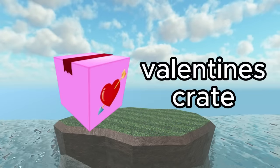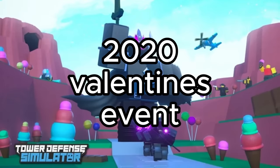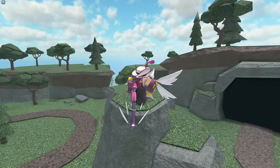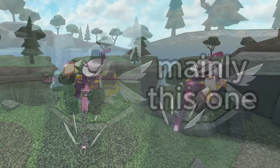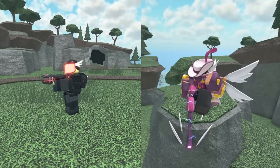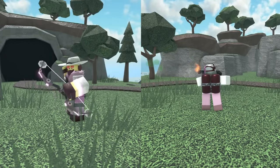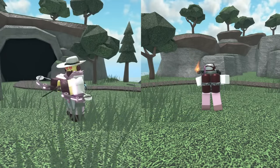In 18th place we have the Valentine's Crate, which could be purchased during the 2020 Valentine's Day event. It has 4 skins: the Archer, Electroshocker, Pyromancer, and Ranger. These skins are pretty sweet — I really like the Ranger and Electroshocker as the designs and colors look great. However, they are really outdated, and compared to other skin crates in the game, they just aren't as high quality and there aren't many skins available.